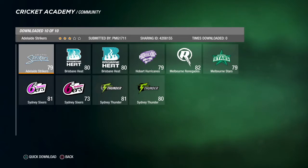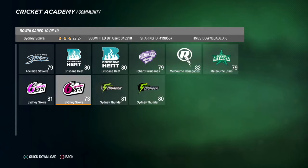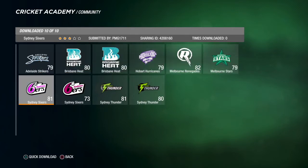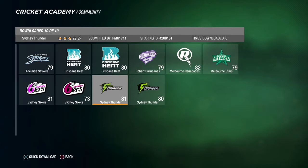Now you want to download all these teams. There is one missing, but with the duplicates, just go — it says submitted by PMG1711 at the top. So just search exactly what you saw before and download all the teams that have PMG1711 at the top.